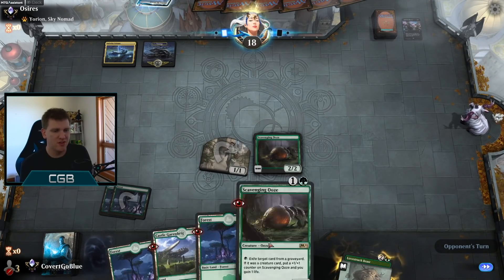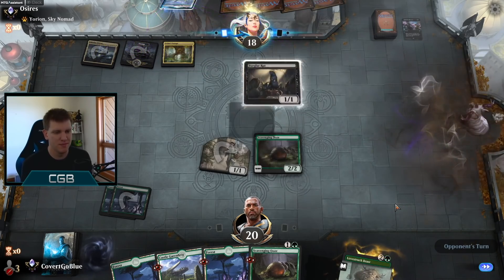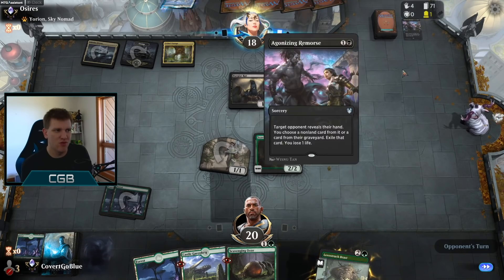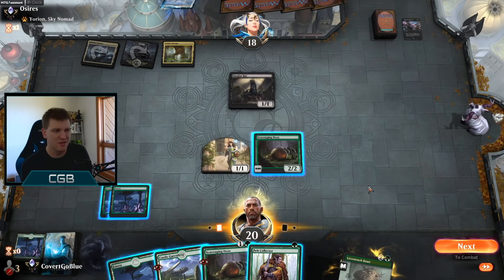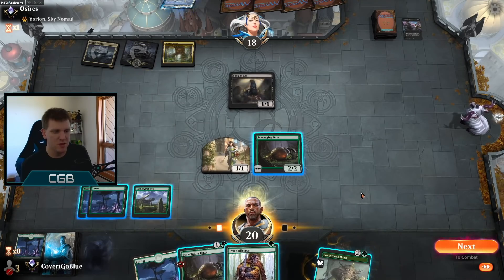We kept a pretty solid hand, drew two straight lands. If we draw no land the rest of the game, I'll be happy. Rats — okay. Yorian Rats, complete with Agonizing Remorse. I could have discarded a creature and then been able to pump the ooze, but I plan to play the Beastow anyway. Maybe I play the Pelt Collector first though.